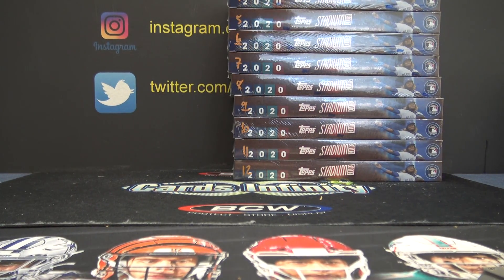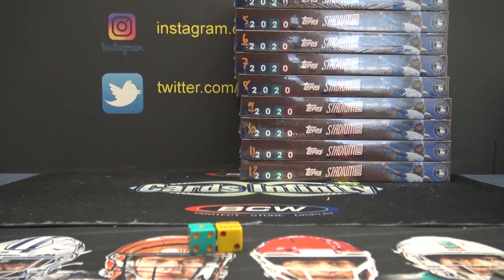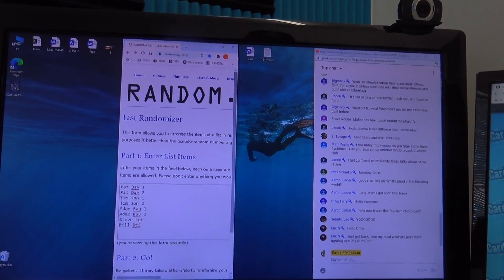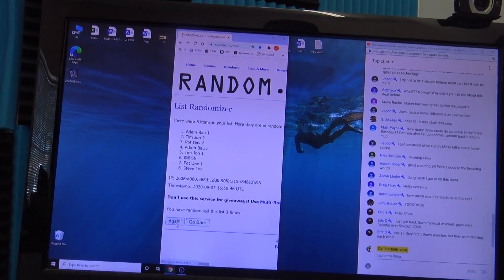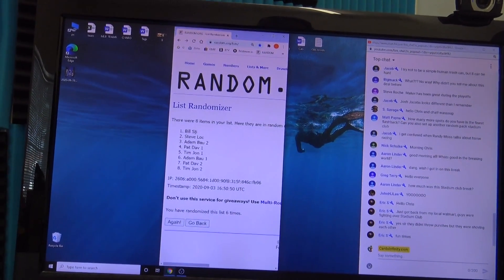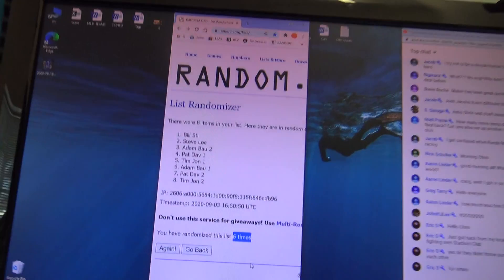All right, this is one Pat Davson over earlier Stadium Club double packs, six times. One, two, three, four — six. Bill, you get the first row all the way down to Tim John Jones gets the bottom row, six times.